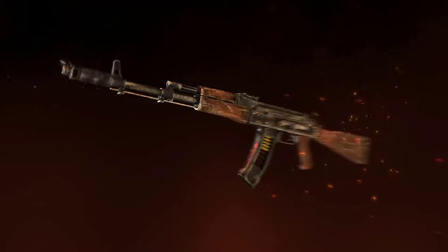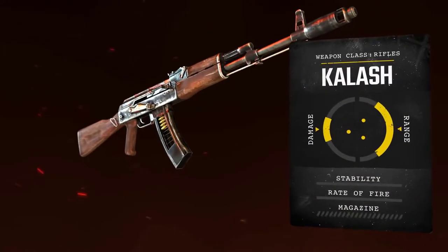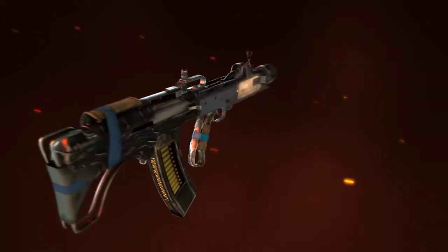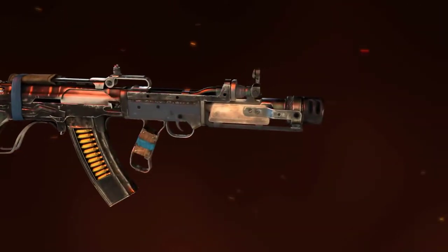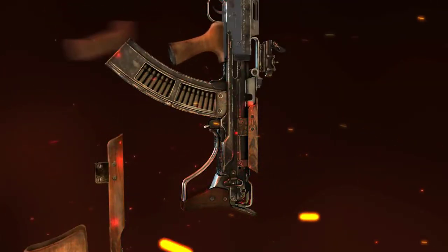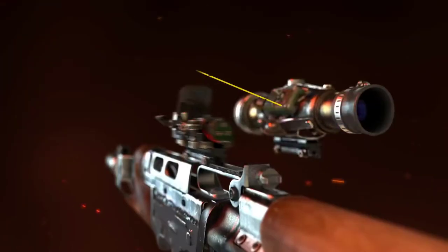Due to their famed reliability and durability, a few examples of the Kalash and Vylop, nicknamed the Bulldog, survive the apocalypse. These rifles are accurate, powerful, conventional assault weapons that can be customised to become highly versatile in the field.